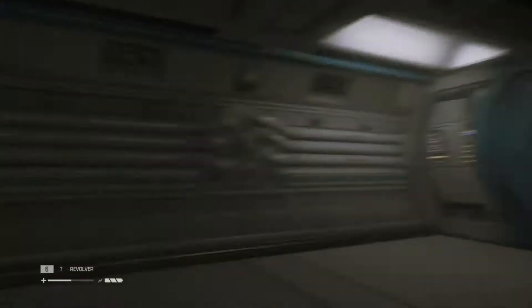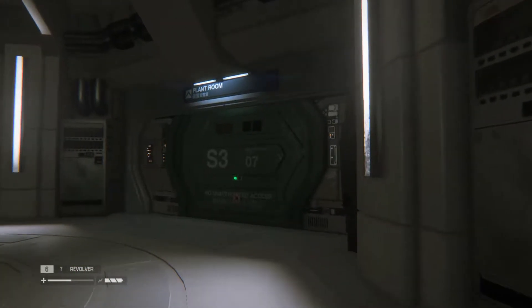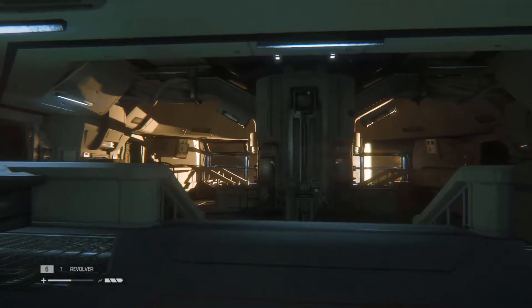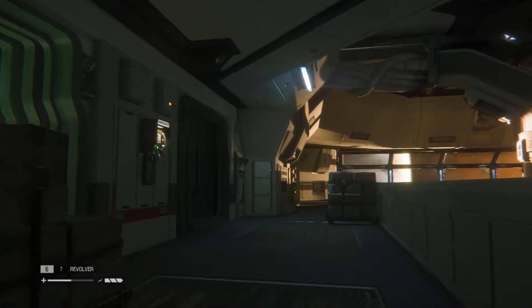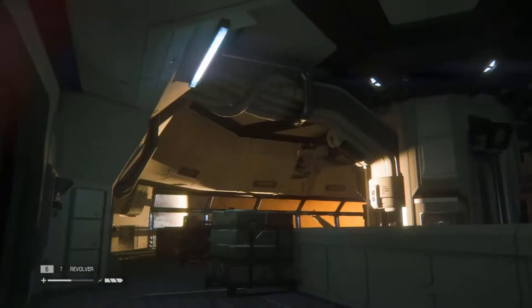I'm gonna climb out of this vent — and this is how I die. Right — okay. Plant room. Oh, I remember this room! There's a safe point here. Got a save point, hostels nearby.